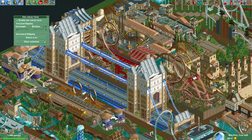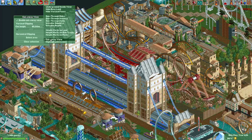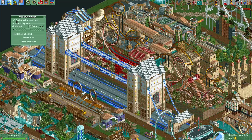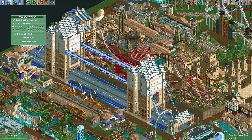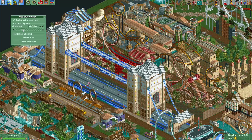Here we have the little window that pops up if you select the cutaway view. You can enable or disable it — I'll show you in a minute what that does. And here there's a field that says cut height. You can use the minus button and the plus to increase or decrease the cut height, or you can simply use this bar for bigger movements.